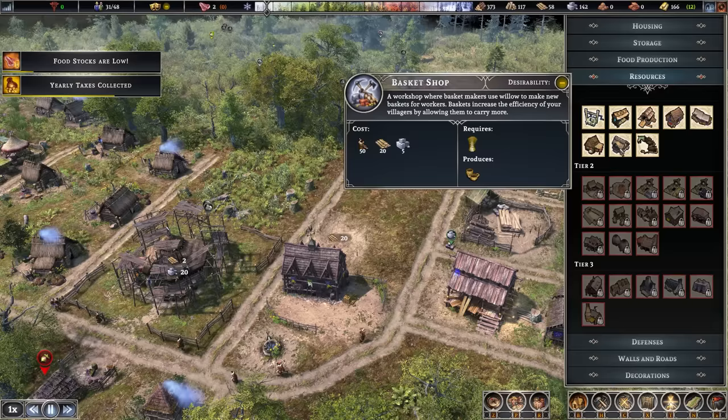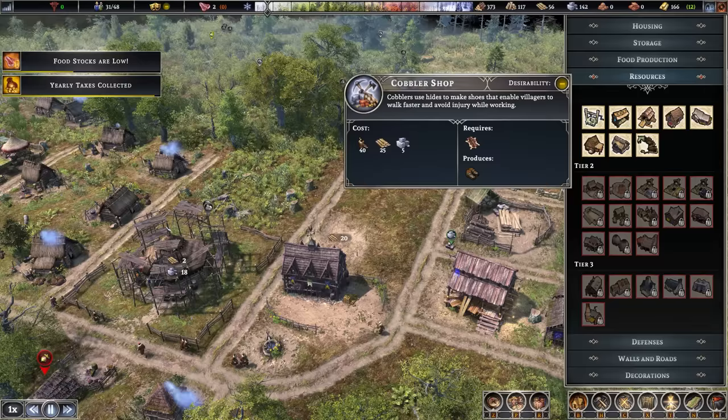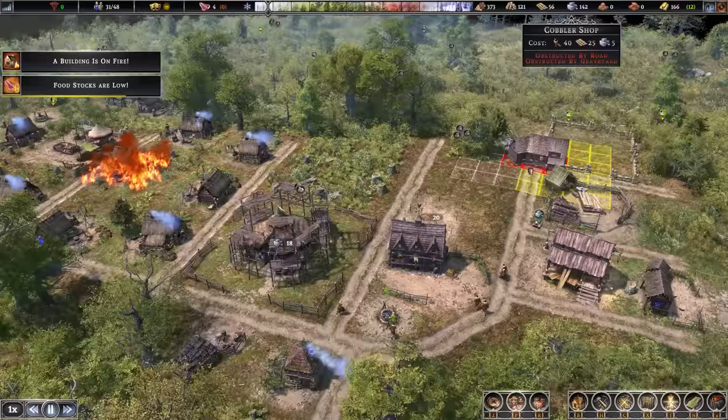What else? The cobbler's — so that's going to go here. Cobbler shop uses hides to make shoes, which enables villagers to walk faster and avoid injury while working. There's a building on fire — they'll figure it out. This fits in here nicely as well and it doesn't affect desirability, so might as well just slam it in there.